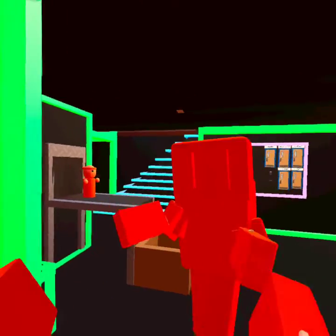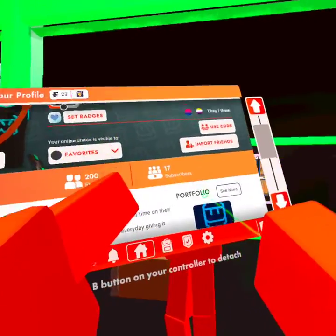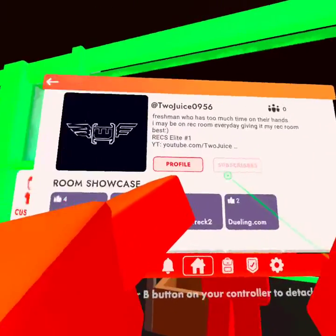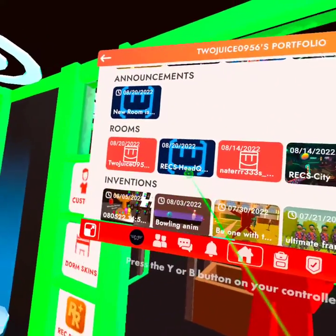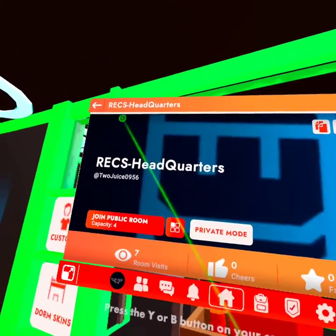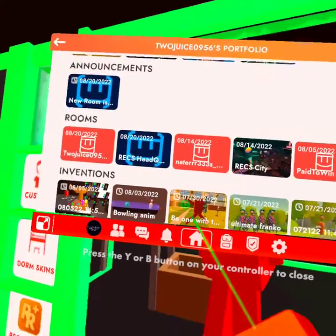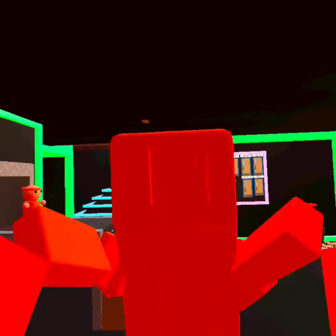Here we have the board of games and this cool costume I made — you can get it on my portfolio. Speaking of stuff, the new headquarters — you should go check it out.